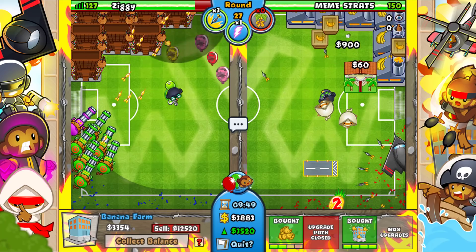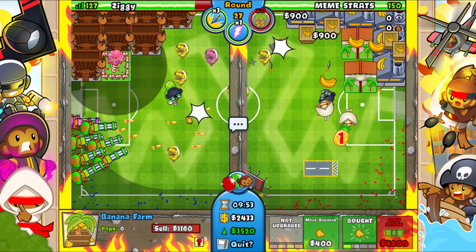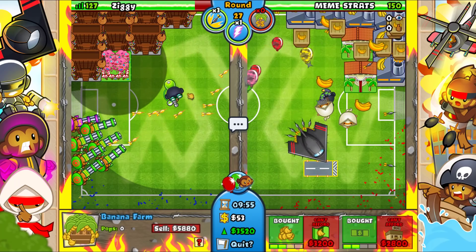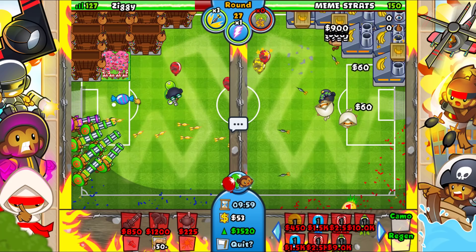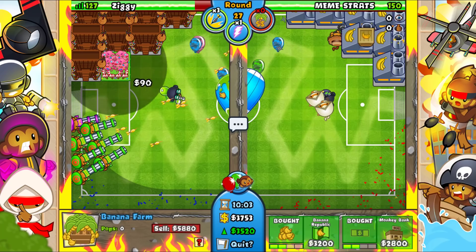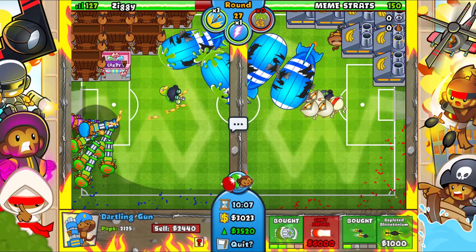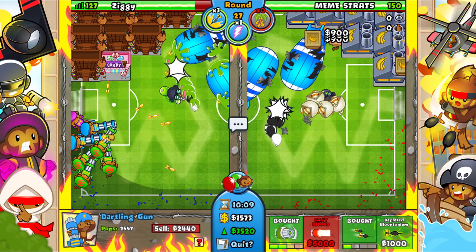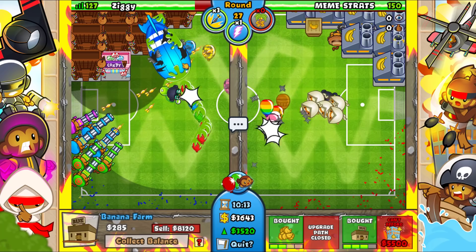Looks like it. I'll wait a little bit and continue going for BIAs — our eco right now is looking really really beautiful. All we have to do is defend the MOABs, which should be easy. I can go for a couple of Faster Spin Barrels to help out a little bit against these MOABs.